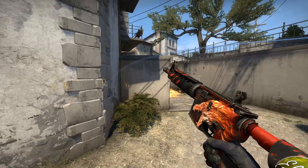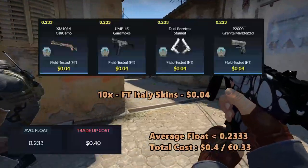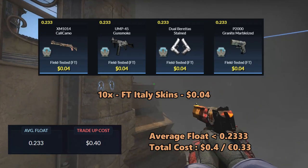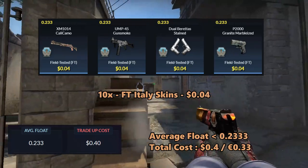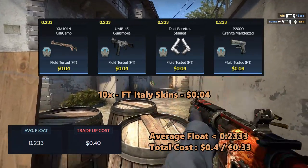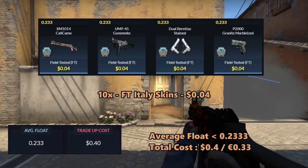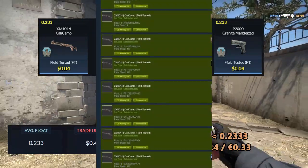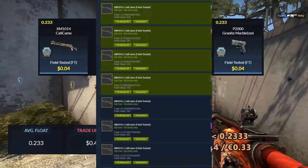This next trade-up will easily be the best trade-up among them all. This will be a very cheap industrial-grade Italy trade-up and we will be using 10 field-tested Italy skins for 4 cents each. You can use the Kale Camo, the Gunsmoke, the Stained, and the Granite Marbleized, and you can get them for 4 cents each. You need to keep the average float below 0.233 for this trade-up, which should be very straightforward. The reason this trade-up is so good is because the skins are very easy to get, so it will almost be like free money.